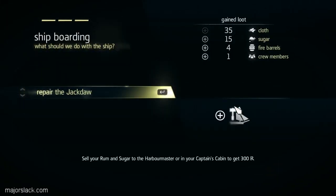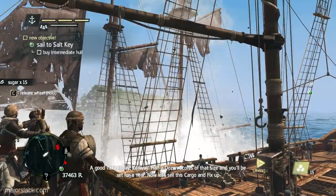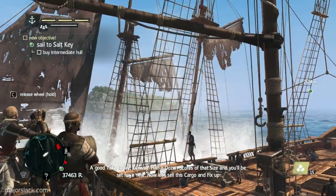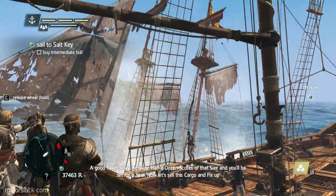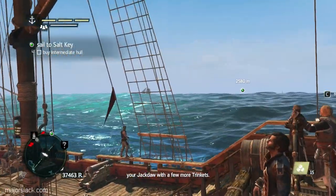Another optional objective for this mission is to plunder 20 rum. If you've been following this walkthrough, you already have that on board because we did lots of rum plundering earlier on. We also have the option to repair the Jackdaw - this is the only option available at this moment. And let's sell this cargo and fix up your Jackdaw with a few more trinkets.